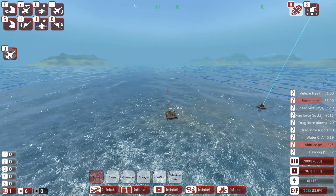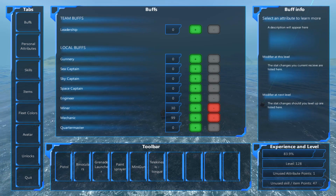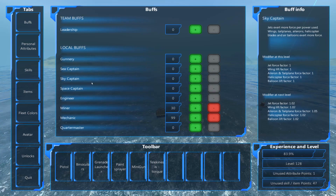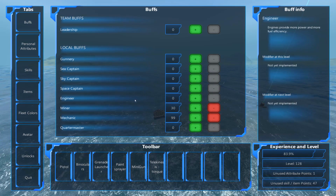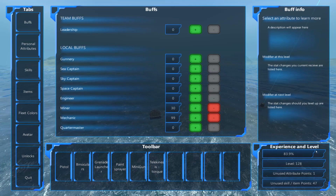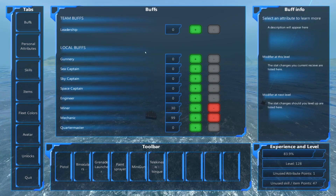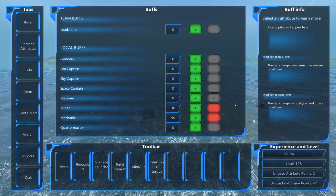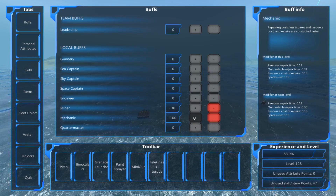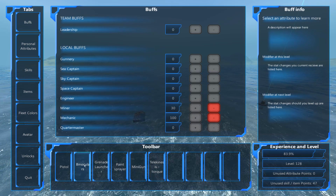At any point you can press the Z key to pull up your character sheet, which is comprised of all sorts of information. Along the left are your main tabs. We're in the buffs tab, and we have a myriad of buffs here — a lot of these are not implemented right now. As you fight and play the game, you will earn experience points, denoted down here. I am 83.9% to my next level, I'm level 128, and I've got one unused attribute point and 47 unused item points. You can use your attribute points to train any of your buffs on the buffs tab.